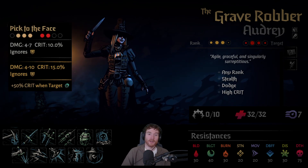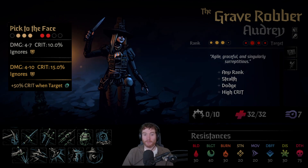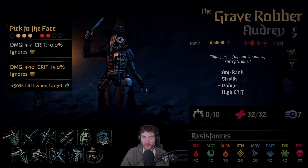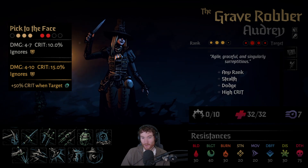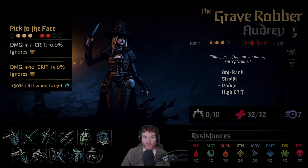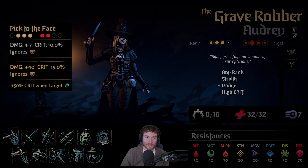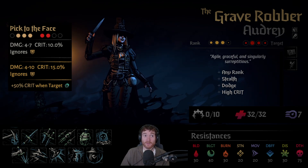Let's start with their skills. Pick to the Face is her auto attack ability, her primary ability. Damage range is fine on it. The upgrade is a 1.5 average damage but only top end, which isn't great. Generally you want the consistency of low-end damage upgrades. Crit chance goes up to 15% on the upgraded version, and this is an ability designed to crit. It ignores block, which is quite nice.